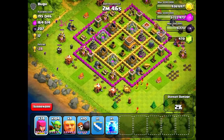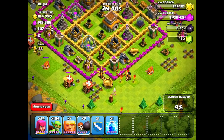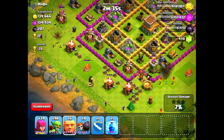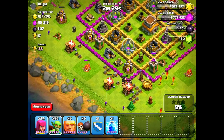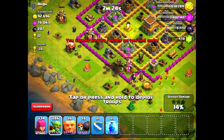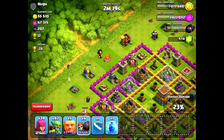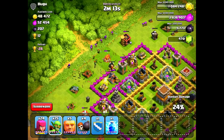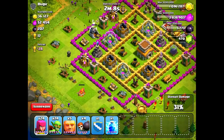Let's do this raid — same exact army composition. I'm going to tear through a couple of walls on the outside because there are some gold mines and elixir pumps behind one layer of wall. I think this should be a pretty easy raid and we should get most of the resources from the mines and pumps. I'm going to cut through the wall on the bottom left — there are three collectors in there. Same on the top left: one gold mine and elixir pump. On the top right there's a dark elixir drill, so I'll do that towards the end.